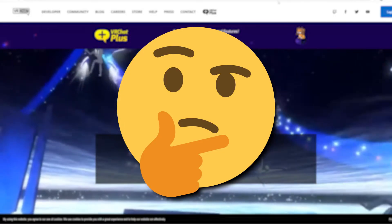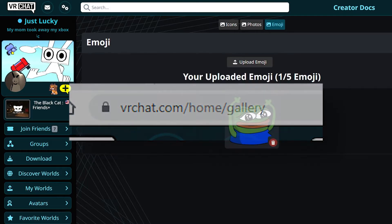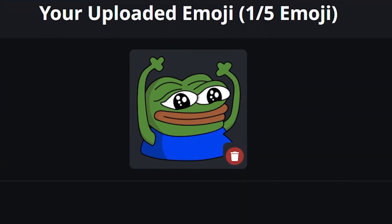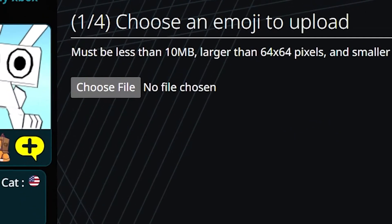If you want to upload on the website, it's also super easy. If you just click on the button, it'll open the VRChat page that you need in your browser. It's a really simple page where you can see all of your currently uploaded emojis as well as an upload button.